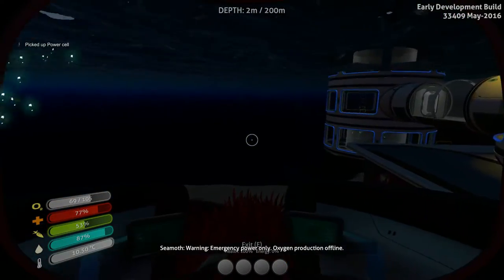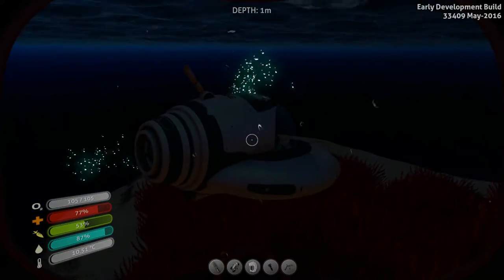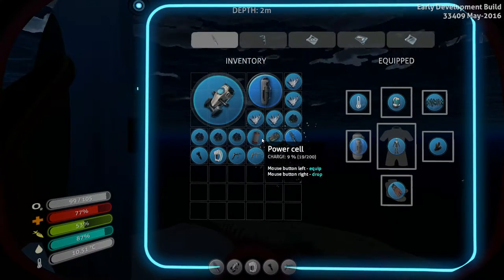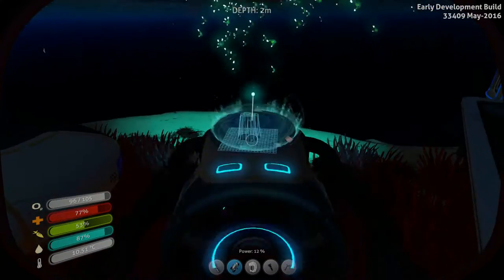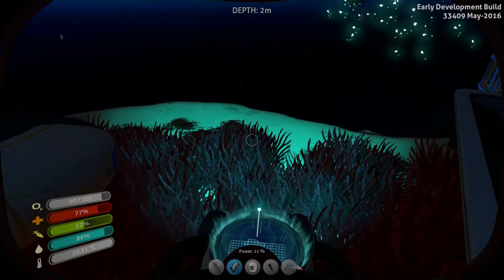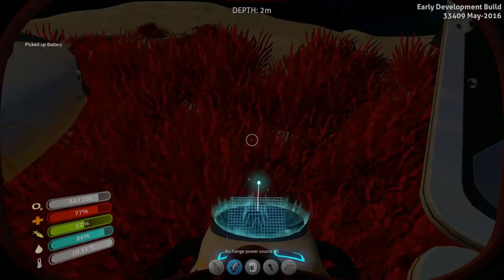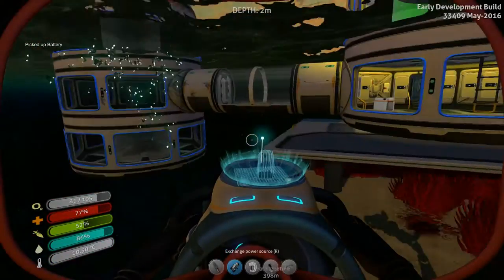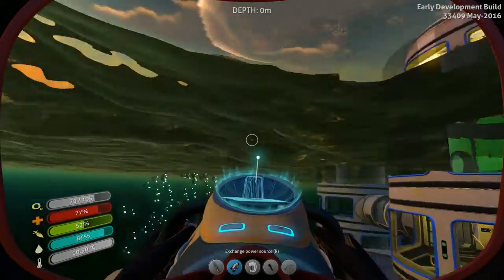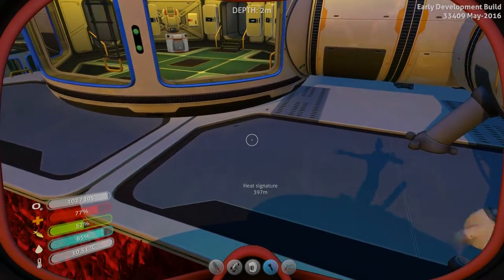You can also do the same thing with the Sea Glide - change its batteries. For the Sea Moth, it's actually power cells. One battery is dead and this one has barely 10-11 percent left, so we're going to go recharge it right away. I think this is a great update - new items, new aesthetic sides to the game, new crafting, new building, and you've got to take care of your battery management. It's a whole new gameplay element, so I really enjoy it.